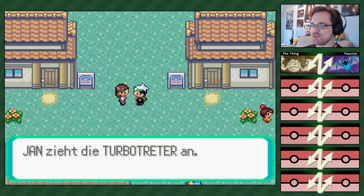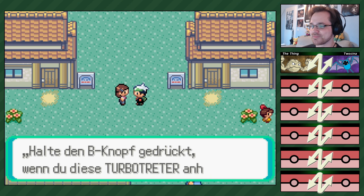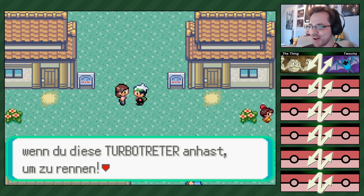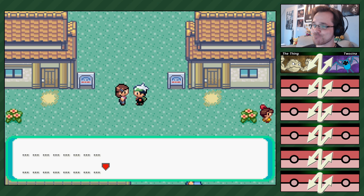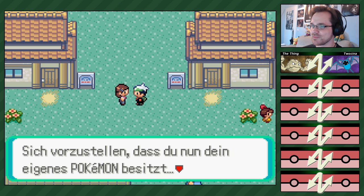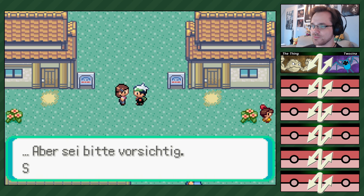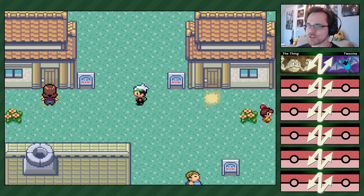Für eine Abenteuerreise sind diese Turboträter wie geschaffen. Sie werden deinen Schritt beschleunigen. Mama, was machst du mit meinem Schritt? Mama, lass meinen Schritt in Ruhe! Christian, für diese Schuhe gibt es eine Bedienungsanleitung. Halte den B-Knopf gedrückt, wenn du diese Turboträter anhast. Schlüpfe in die Turboträter und ab in die Welt da draußen! War das wieder ein Befehl? Zwei Befehle in einem: komm nach Hause und schnapp sie dir alle.